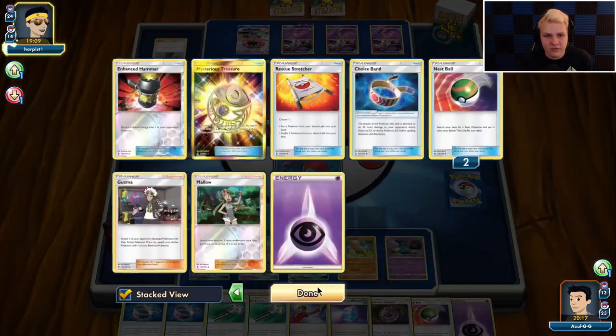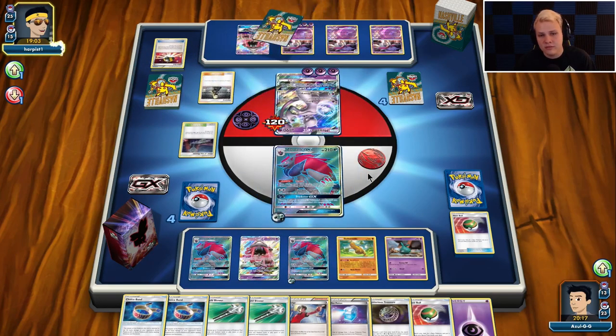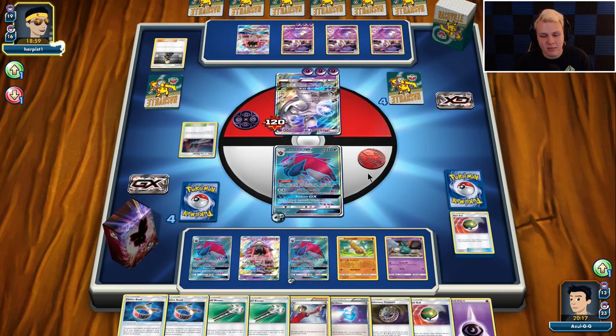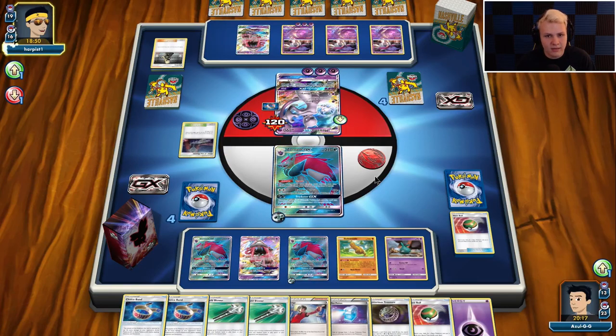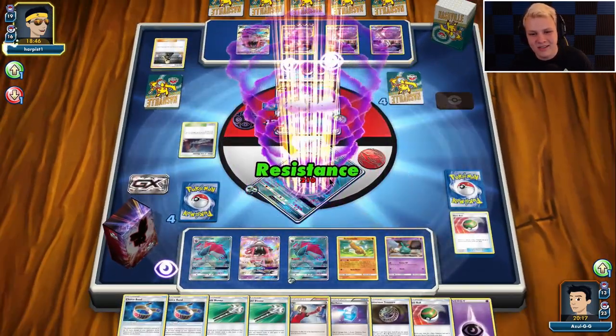How many items do I have in here? Should I be afraid of the Mimikyu? Well, he discarded it, so I don't think I have to be afraid of the Mimikyu. No Guzma. So I think we pretty much have this one locked up, unless he plays Choice Band — but if he plays Choice Band, we're actually still in trouble. And there's the Choice Band. There's the GX attack. Okay, now we're in trouble. Not the most trouble ever, but it's not looking great.